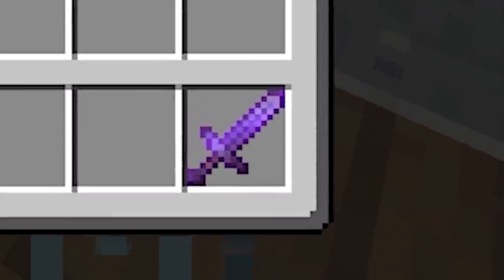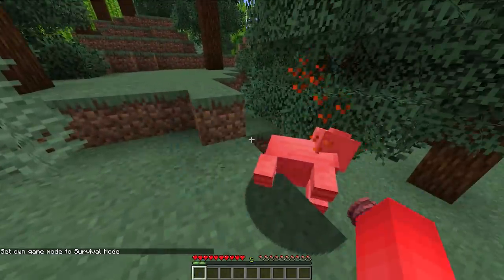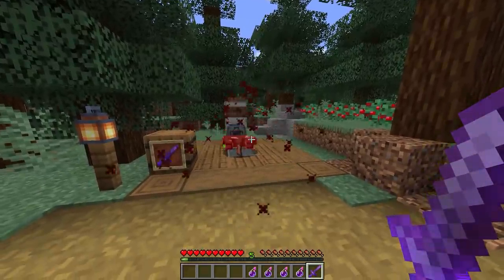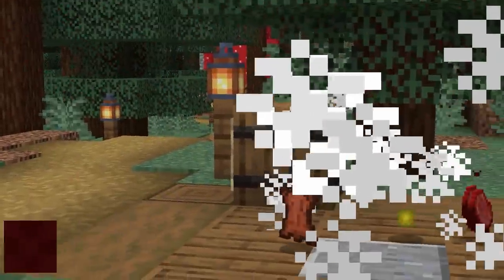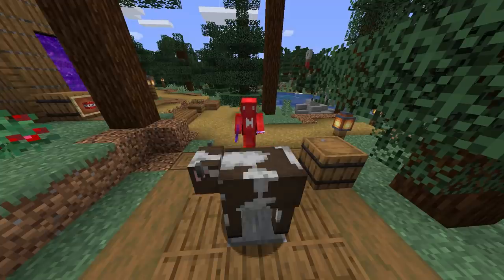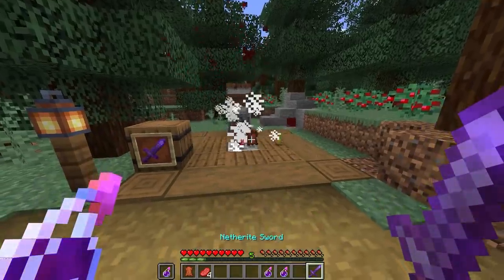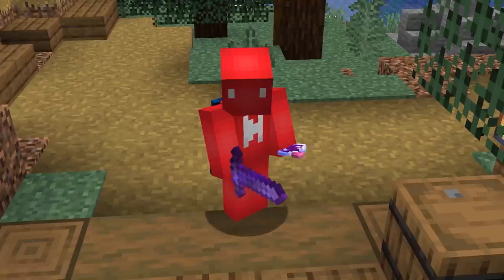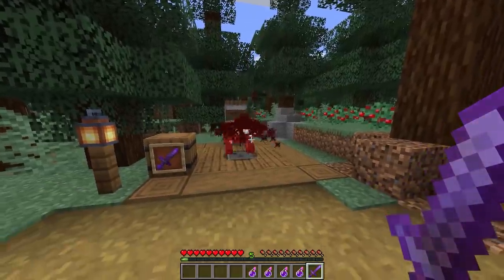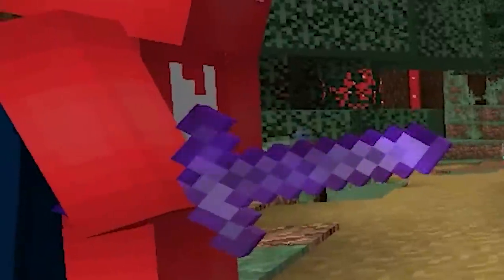Number eleven: a Looting III sword is a hot ticket item, so if you don't have mending on it you might not want to use up the full durability. It's helpful to know that if you're holding the looting sword while mobs die from a splash potion of harming, that looting effect is still applied. This is especially helpful for clearing a large group of mobs with looting without using up much durability. Just quickly switch to your sword after throwing a potion, or throw the potion from your offhand.